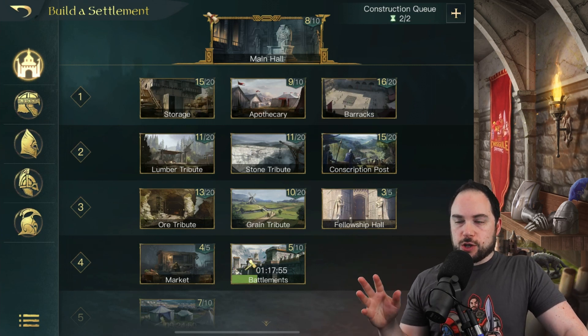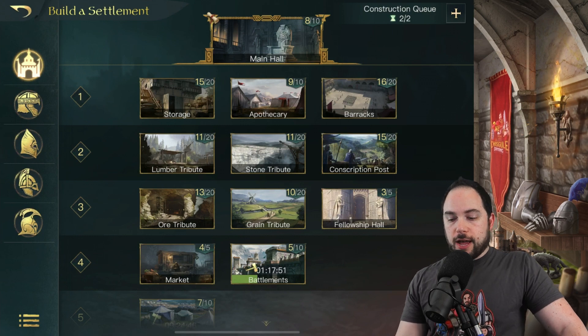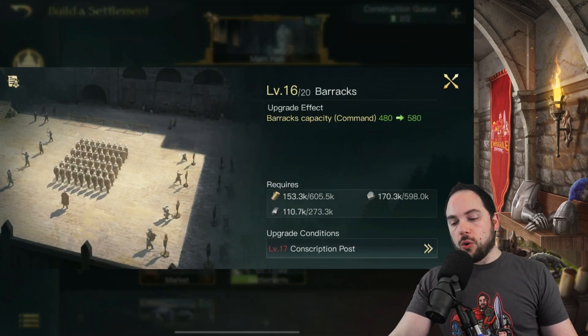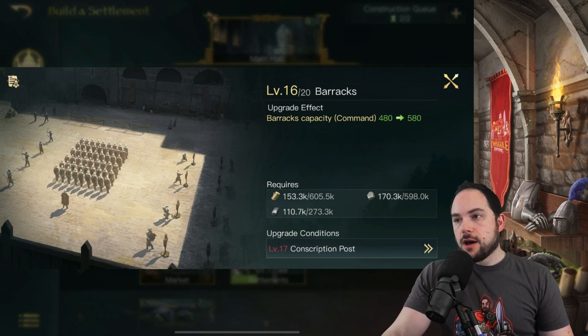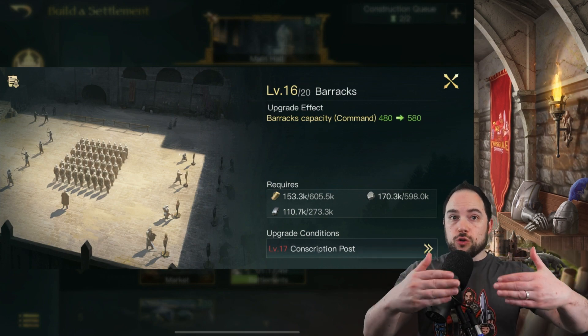The next buildings we need to talk about are the barracks and the conscription post, and these are related. The barracks is related to the total number of command units you can have in your city. This is really important — the more troops you can have at max, obviously the bigger army you could have on hand to use on your different commanders.